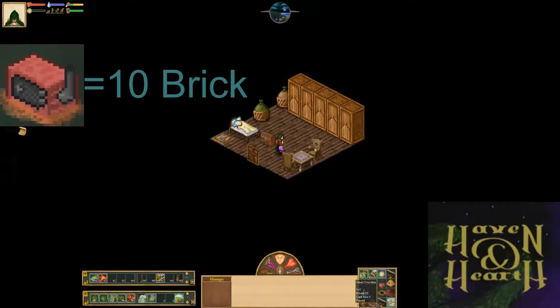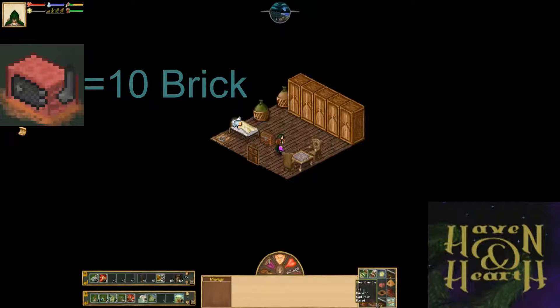Every crucible will give you the option to make 2 steel bars at the same time. You also need 1 charcoal per steel bar you want to create. And of course, the higher quality the better.